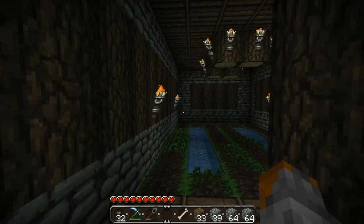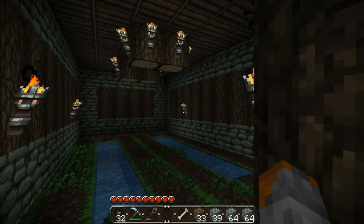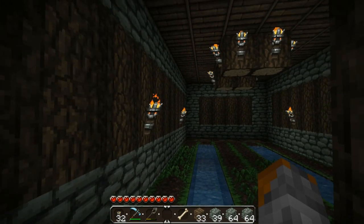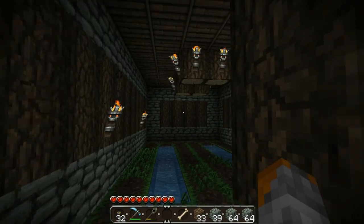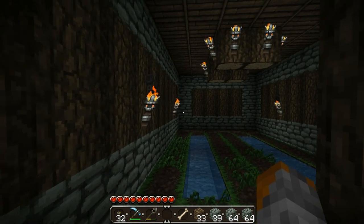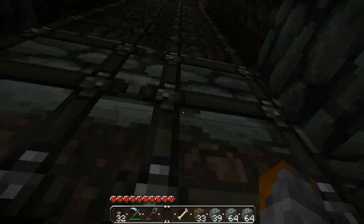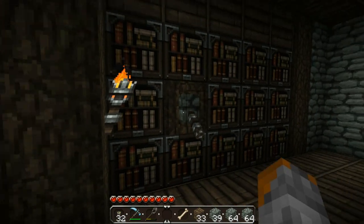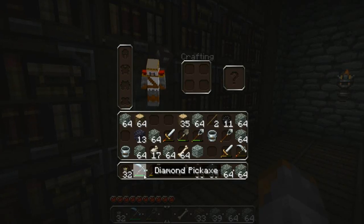I read up that you can't use torches to light these things up - you need a proper strong light source. It has to be either sunlight, a light bulb which is from Better Than Wolves, or glowstone. So guess what we're doing today - we're going to go get some glowstone, because I found enough diamond to make a diamond pickaxe and I also got obsidian.